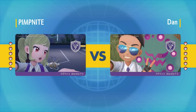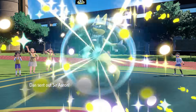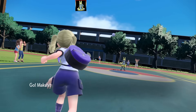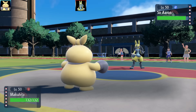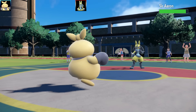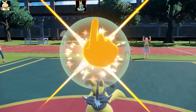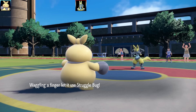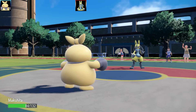On to battle number two against Dan — possibly a theme team. If you can guess it, let me know in the comments. First Pokémon is Lucario and I lead with Makuhita. I go for Fake Out, but Lucario has Inner Focus so it doesn't flinch. It has Metronome — what is going on? It goes for Struggle Bug, which doesn't do a lot but now I can't use Counter or Reversal.